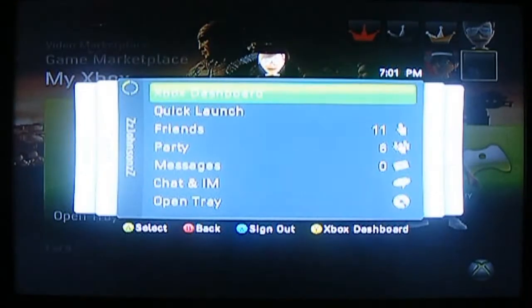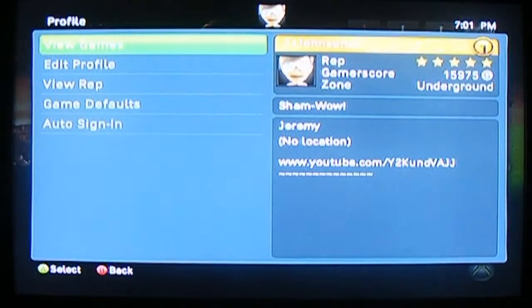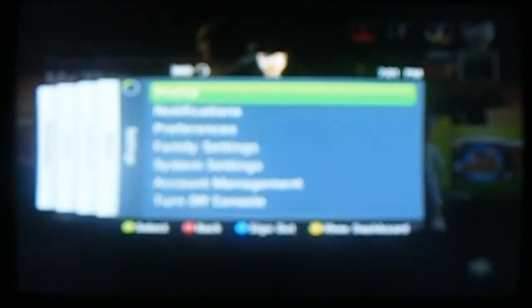For your profile — on your profile you now have a number beside it. As you can see right there, there is a number, and that shows how many years of Gold you have, or that you've been a part of Xbox Live.